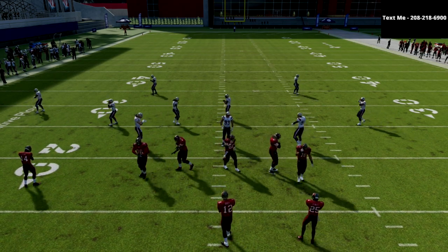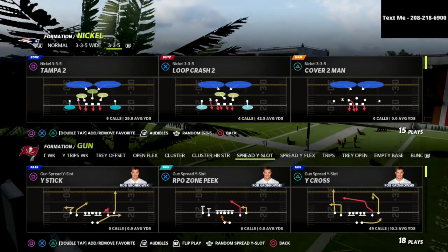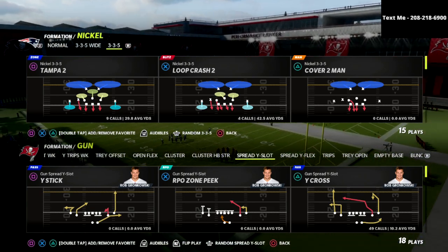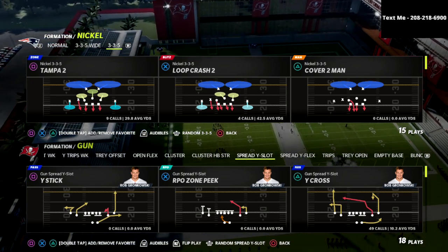In this video I'm going to show you the secondary concept of the air raid, and what I would argue is the most important secondary concept you can learn: the four verticals approach out of a 2x2 spread. The reason that four verticals is so good is because it has an answer for every single defense you're going to face in this game.